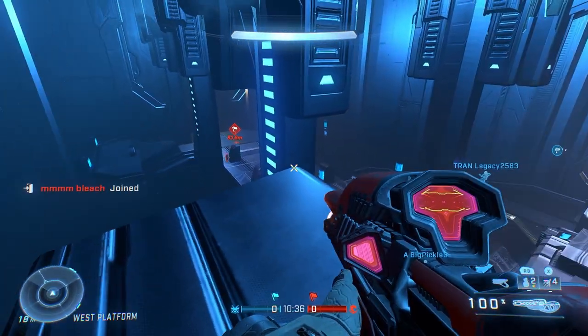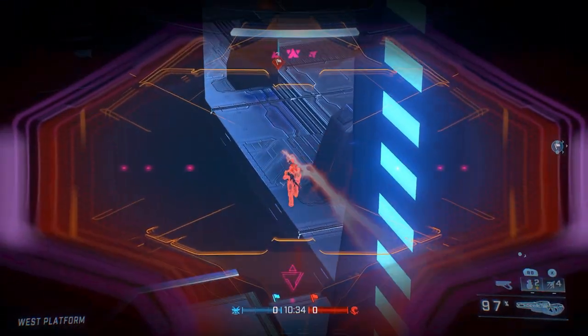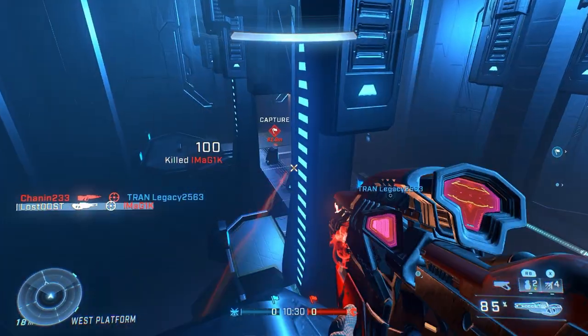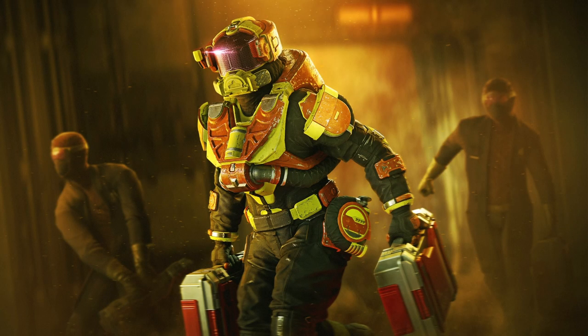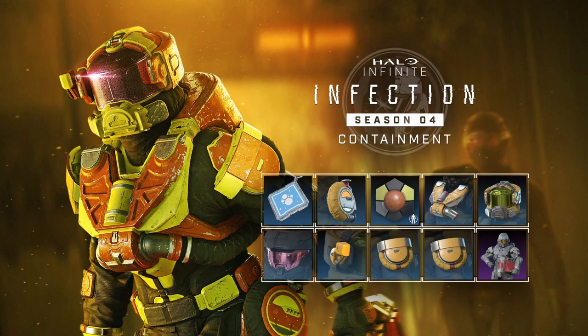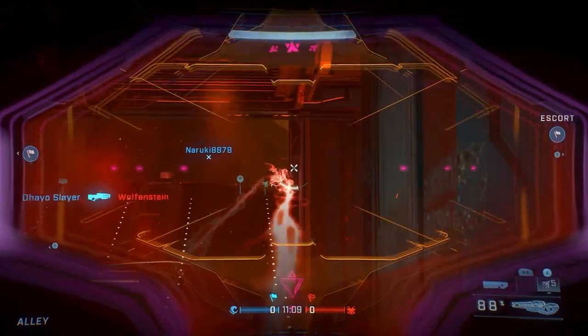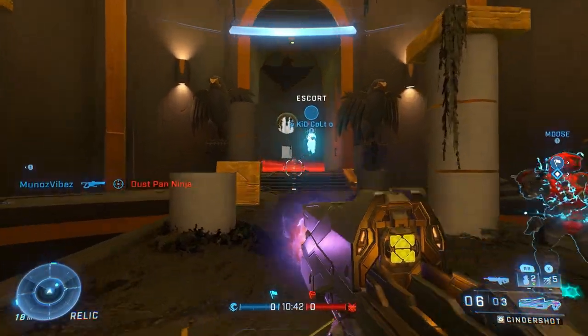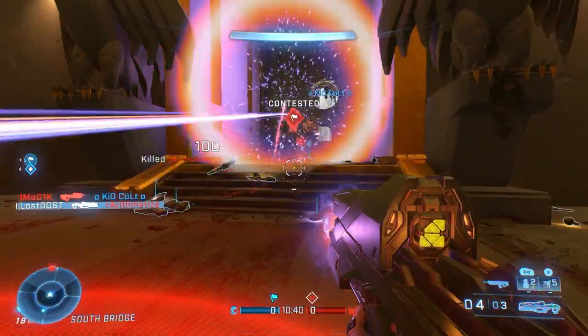We just got a pretty good update to Halo Infinite. The most obvious thing is a new event called Containment. This was supposed to be the second narrative event of this season, but unfortunately since the narrative stuff did get cut out, we don't get any cutscene or really much of anything in terms of lore.